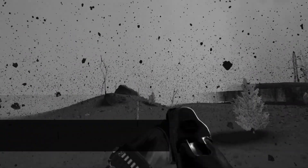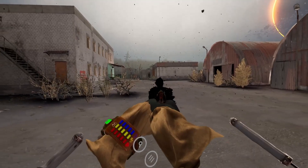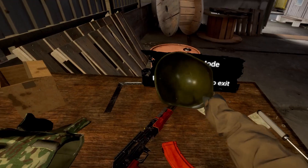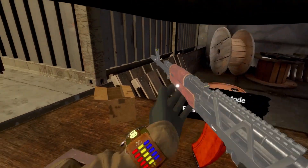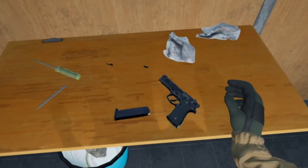Into the Radius is a single-player survival horror game set in the middle of a post-apocalyptic world with only your guns and wits to keep you alive. You will have to fight deadly enemies, dodge dangerous anomalies, and collect artifacts on your way to the center of the radius to find your way out. This is a true survival game that will see you managing your resources and stamina as much as you will be shooting down the enemies that lie in wait.